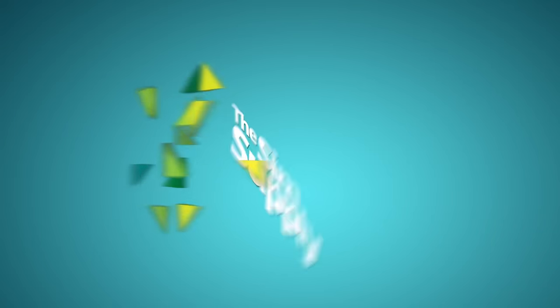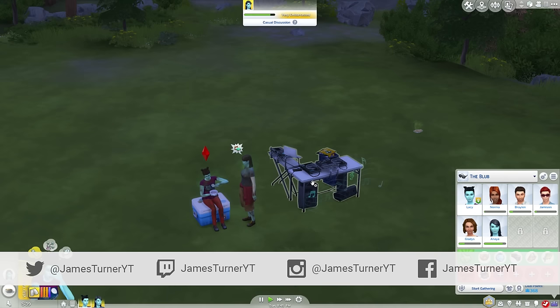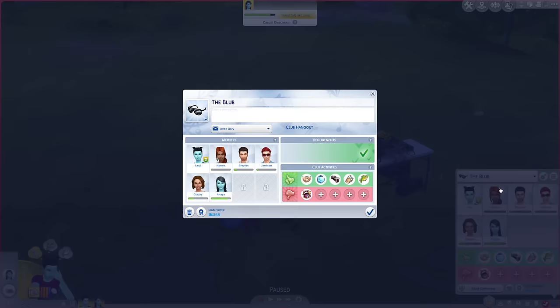Hey guys, James here today and welcome back to The Sims 4 Get Together Rags to Riches DJ Edition. DJ Edition is not in the title, but we're going with it anyway. So last part — or the first part I guess — we got the DJ booth. You're about to fall asleep. We could use a little bit more money when we worked on the club, The Blob apparently. Let's go ahead and change that.